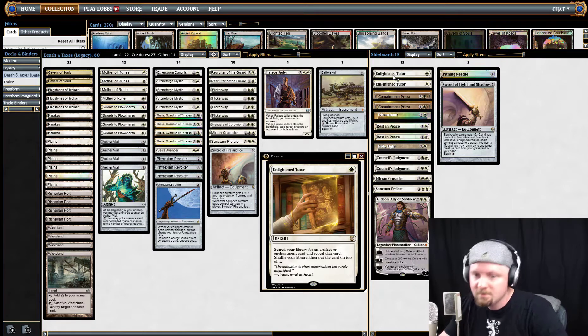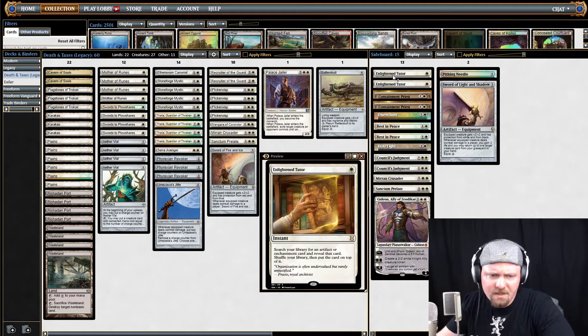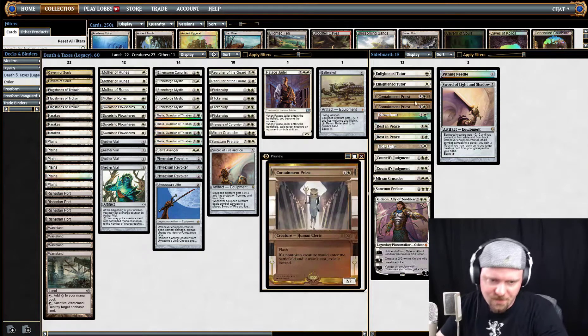Rest in Peace — say you need an Aether Vial on turn two, they got rid of all your Stoneforges and you're in crisis mode and you've gotta Jitte your way out of it. It can get Jitte. There are a lot of different options for this. Pithing Needle — I run a Pithing Needle in the sideboard. It's good for that. There are a lot of options.